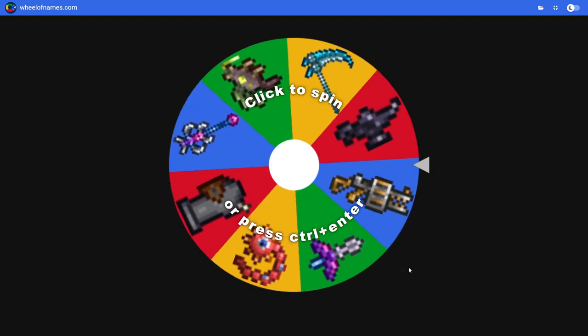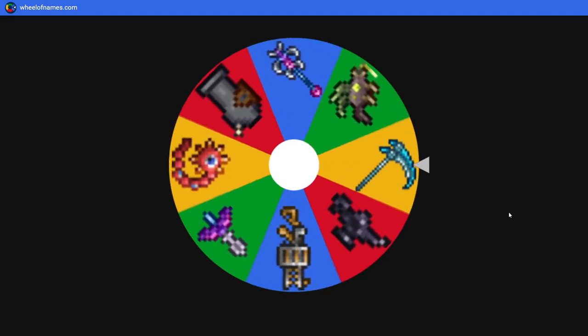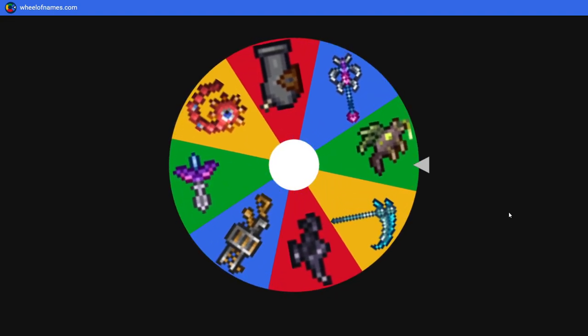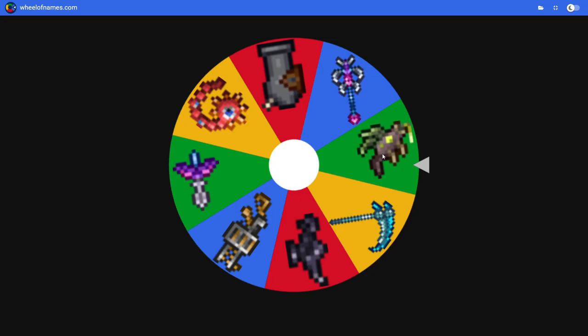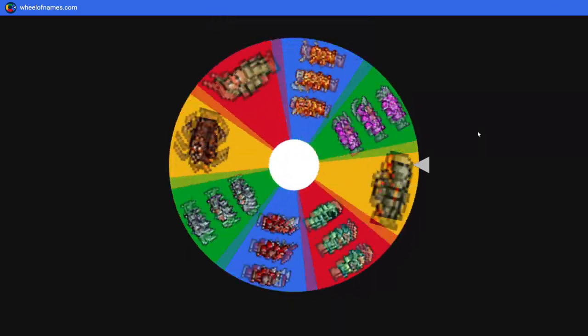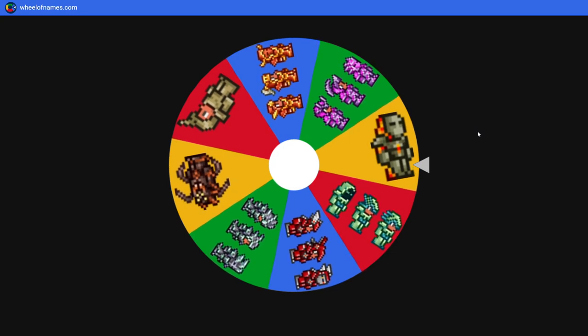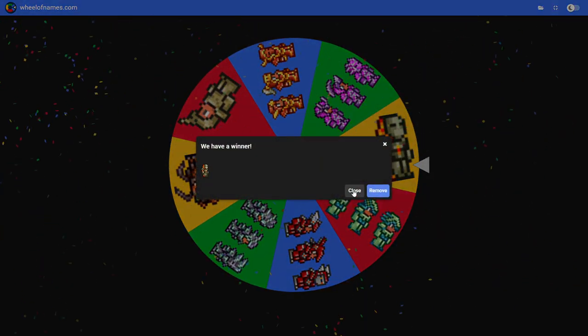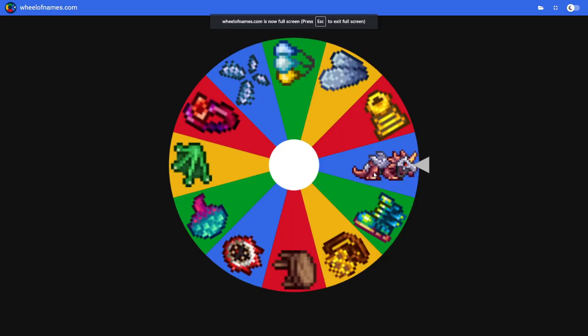We're gonna be fighting the Twins next. Let's spin the wheel. We're using the toxic carp — hopefully that's what it's called because I haven't used this thing in a minute. The armors are pretty much the same except I threw titanium in there. First mech boss — please give me something decent. I really suck at the Twins fight, and I've landed on a low-tier armor set.